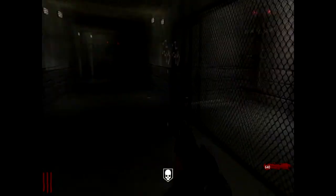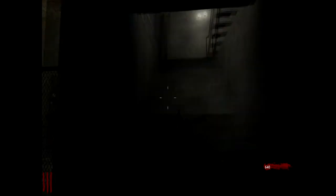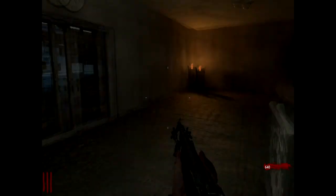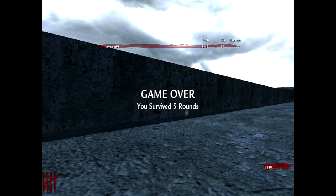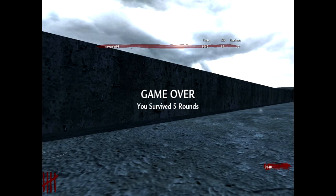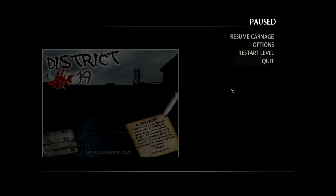Come all the way downstairs and open up this door, then open up the power switch right here and turn on the power. Once you've done that, a headless zombie got me — again. So just as I was about to show you the teleporter room and tell you guys there are dog rounds, a headless zombie got me. Basically, you turn on the power and it opens up a teleporter room.